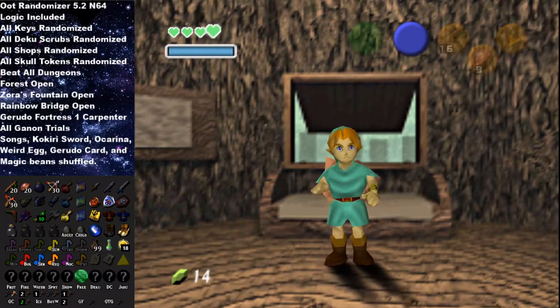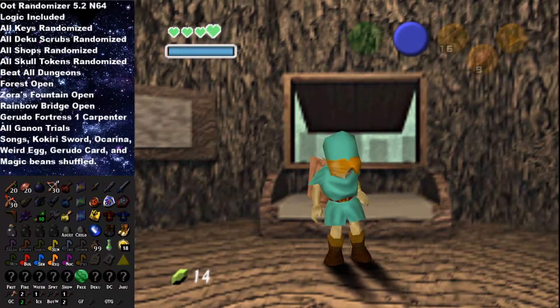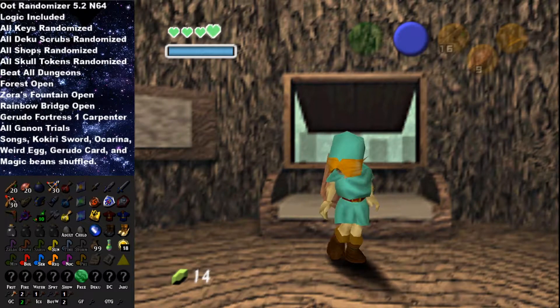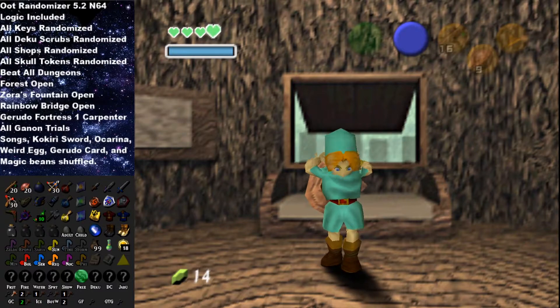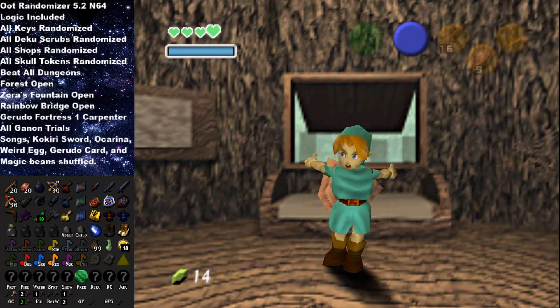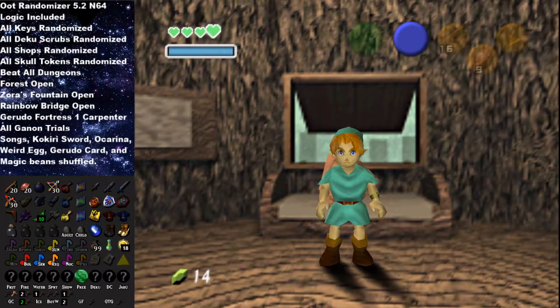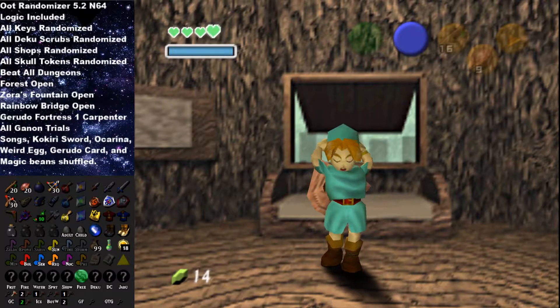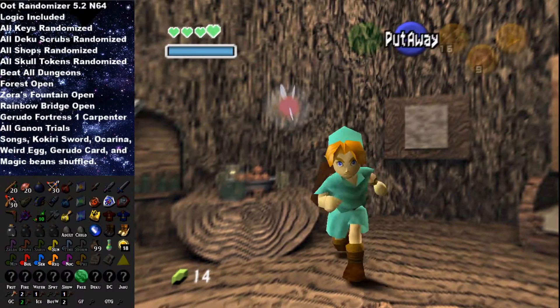Hey guys, welcome back to another episode of Legend of Zelda Ocarina of Time Randomizer. Last episode we got the slingshot, which is really good. We got Beans, quite a few songs - Bolero of Fire, Serenade of Water, and I believe either Nocturne of Shadows or Requiem of Spirit. We went back to being Child Link and did all we could as adult Link. This episode hopefully we'll get Deku Tree knocked out and a lot of other things. So let's get going.